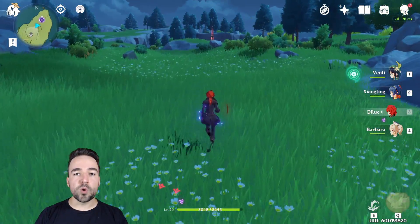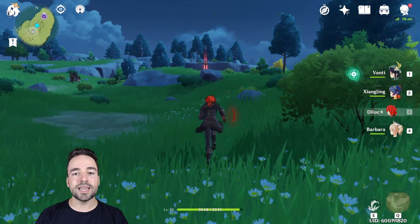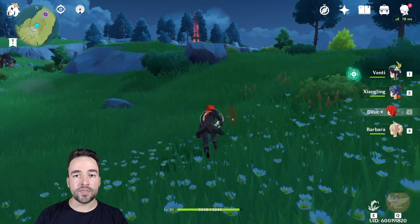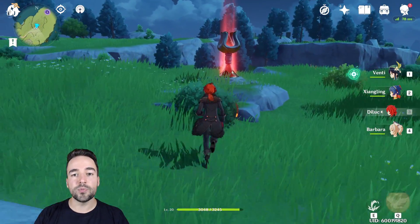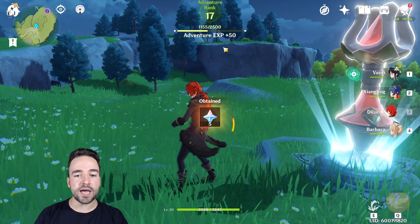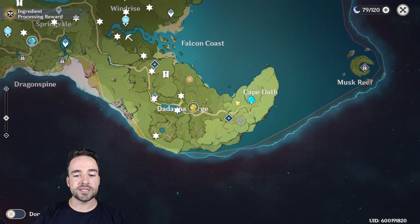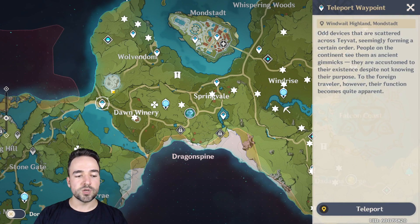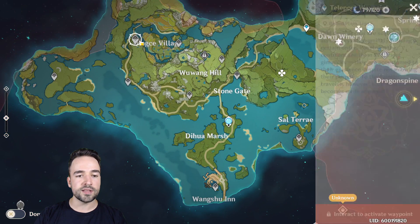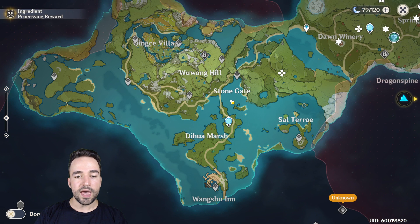While we're on exploring, one really important thing to pick up are teleportation waypoints. They're scattered all around the map and are very important — first, they help you travel easily, and when you pick one up you get 50 adventuring XP and five Primogems. On the map you can see they're everywhere, even in zones you haven't explored. That's a lot of free XP and Primogems just for fast traveling.